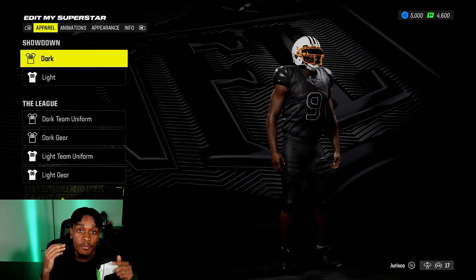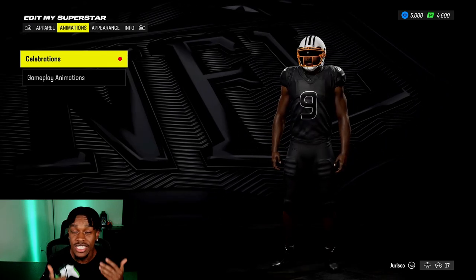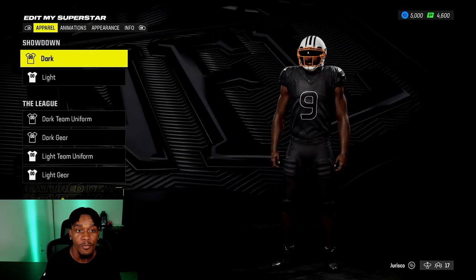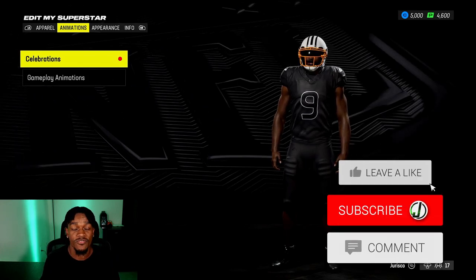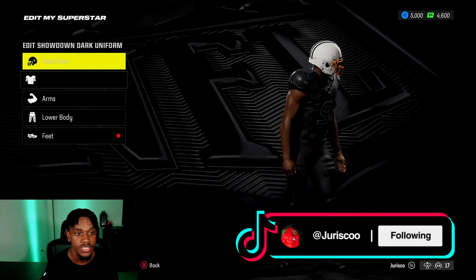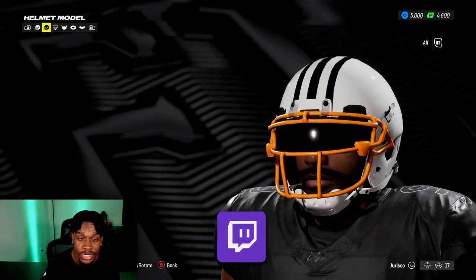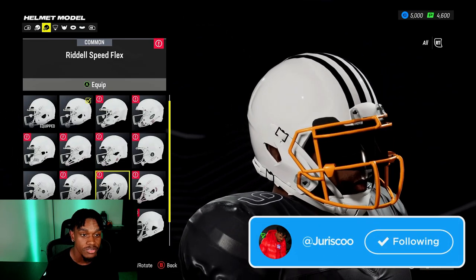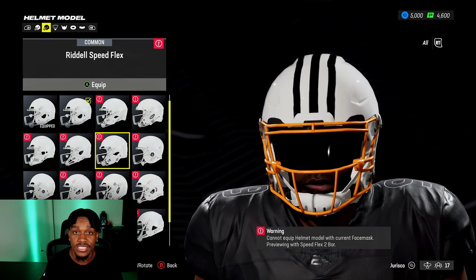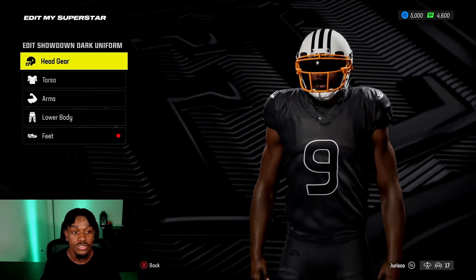Last thing for day one: learn the game. Learn where everything is — how to change your gear, how to change your animations, how to change everything with your player. If you don't know how to change your helmet or animations six months down the road, that's bad. Just go through the edit superstar menu and see everything that's new. The gear has been totally upgraded and improved a lot this year.